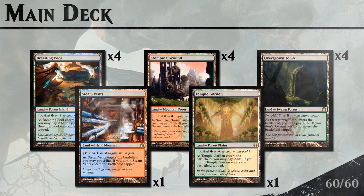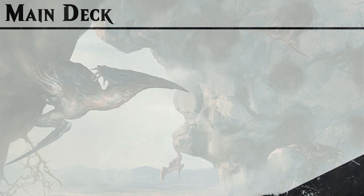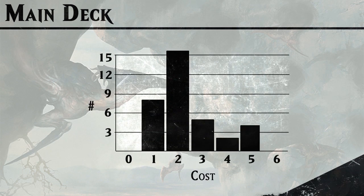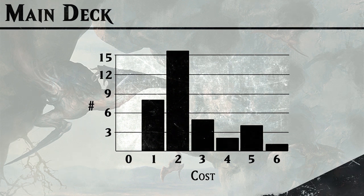Most of our lands lean green because we have more green Slivers and need to cast Court of Calling. Looking at the main deck curve, we have a lot of 1- and 2-drops, which is great. We're light on 4-drops but can compensate by playing two 2-drops on turn four, and we have a couple of 5s and 6s to round out the top end.